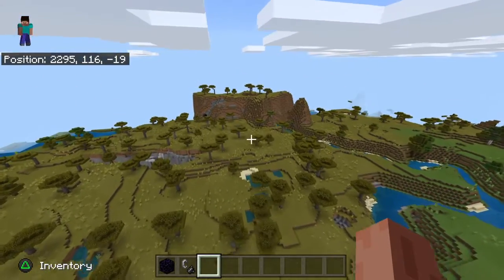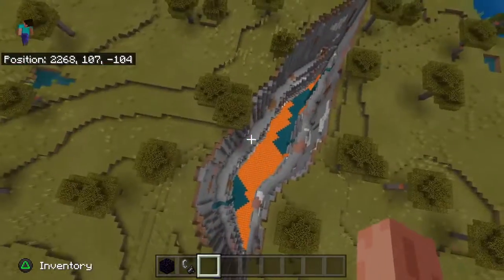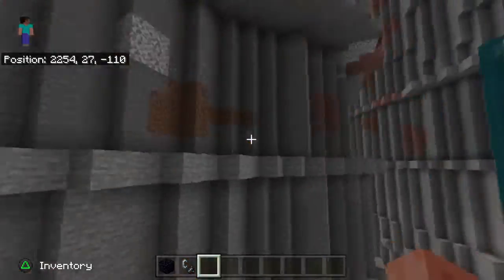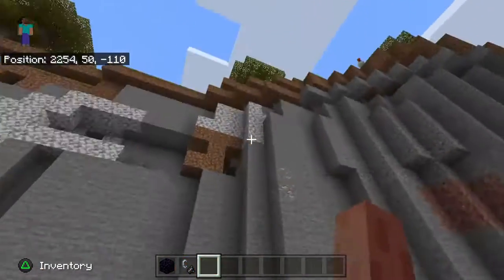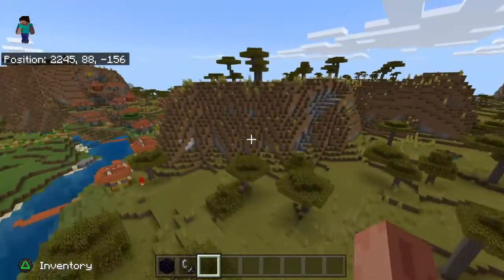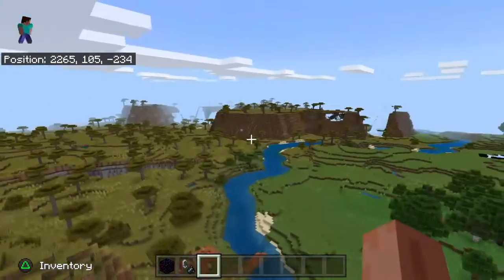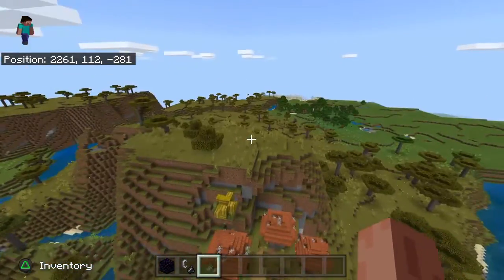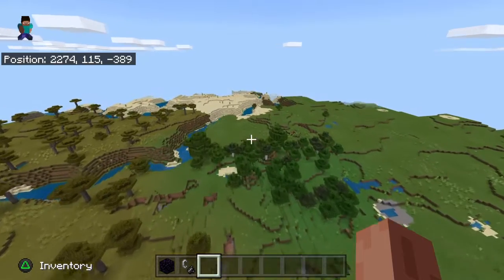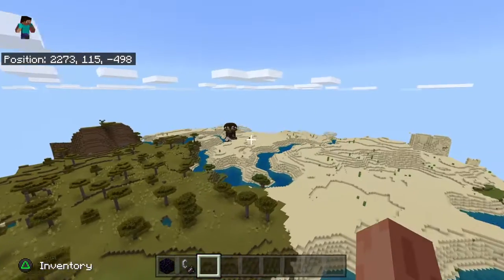And you just keep on going straight even more — bam, another ravine. And you just keep on going and there's another abandoned village. And then you just fly, you know, a few more hundred blocks or so — illager outpost.